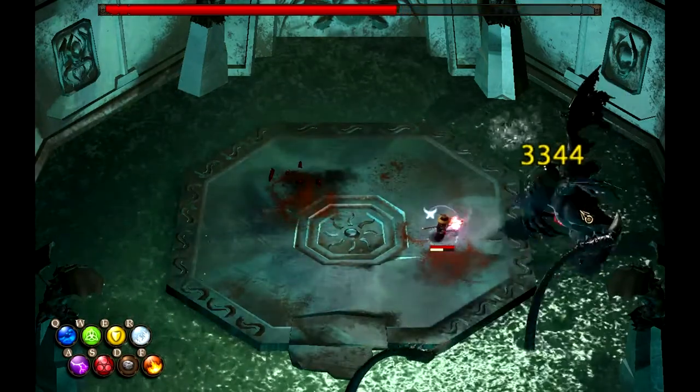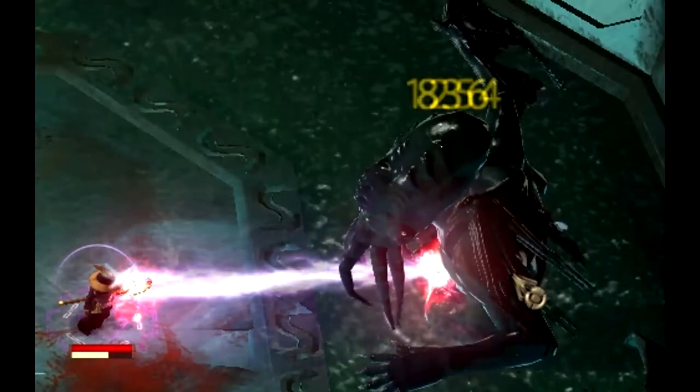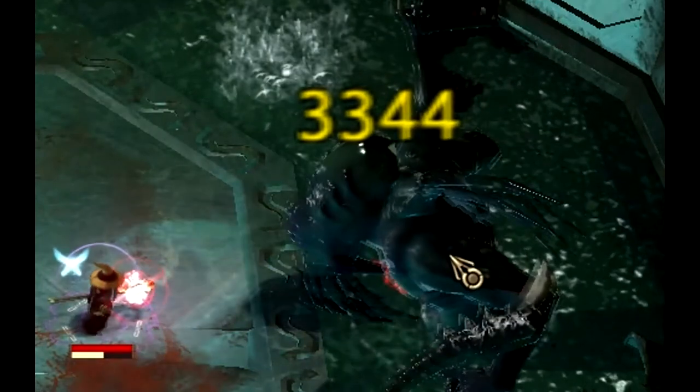After reaching approximately 90% health, Cthulhu will start roaring periodically and summoning two toads from the side of the room. These are mostly just an annoyance, dealing very little damage and having very low health. However, they do have a water spray attack which will wet you if you're not careful.